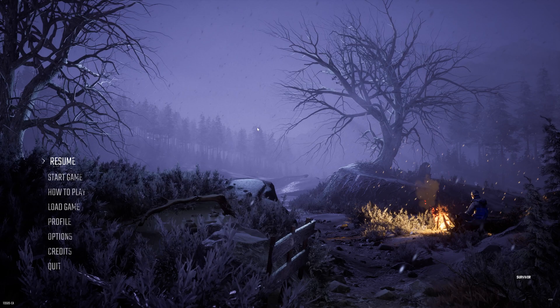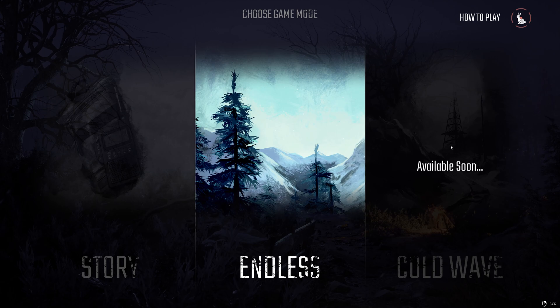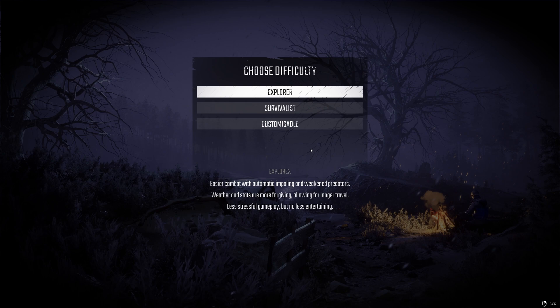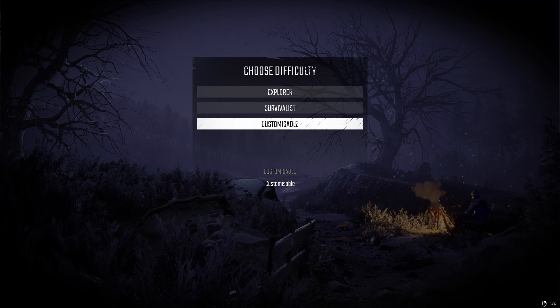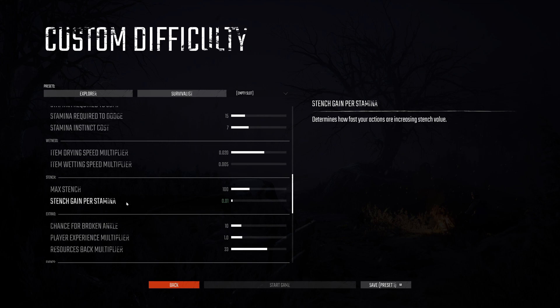The story did get a couple of updates to change the flow, including giving you a little bit more food when you first get started. But I want to check out the endless mode and see what it looks like. You've got Story, Endless, and eventually Cold Wave — where a cold wave comes toward you and you only have so long to survive. They grade you based on how long you survived, with leaderboards and everything. You can choose your difficulty: Explorer, Survivalist, or Customizable. We're going to go Explorer to start with the easier option.